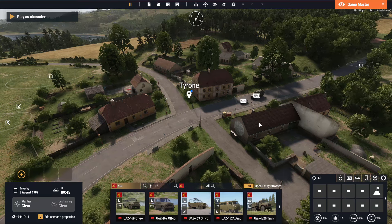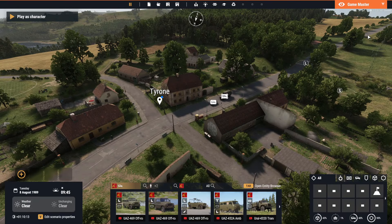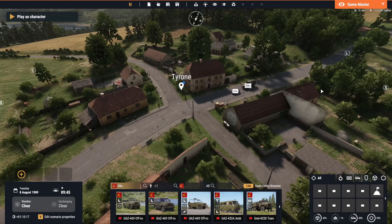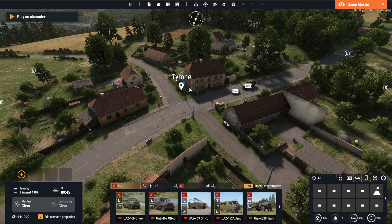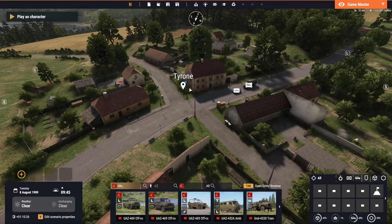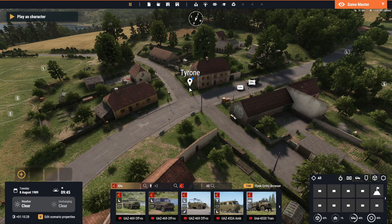If the spawn capability is gone, the defender has to bring defenders in from the next town. For the defender, there's an incentive to hide the command truck somewhere in the town where it can't be easily found. The attacker can decide, before attacking the town, to scout the place with skilled players or scouts — and perhaps sneak in and use explosives to destroy the truck.